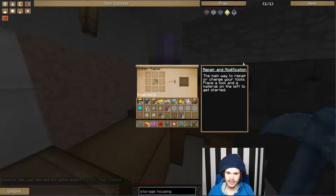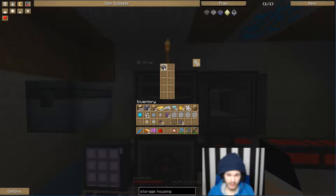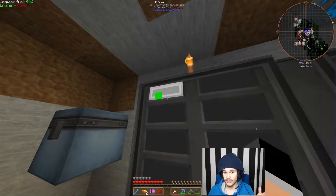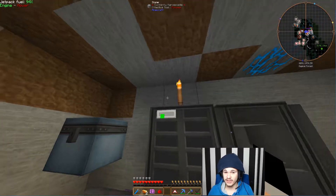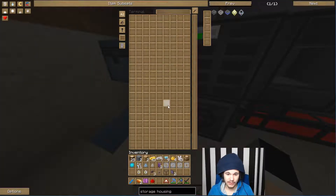This generates an achievement called 'Better Than Chests.' Now all you have to do is grab the USB stick and put it in there. As you can see, it's showing green. There are three colors: green means there's plenty of space, orange means you're kind of running out of space, and red means it's totally full and can't take anything anymore.